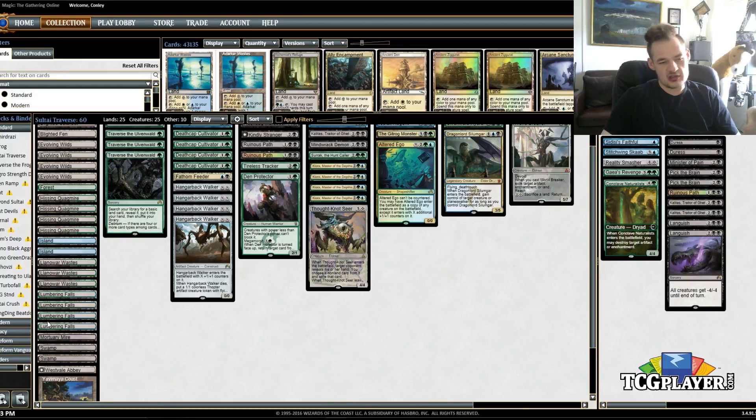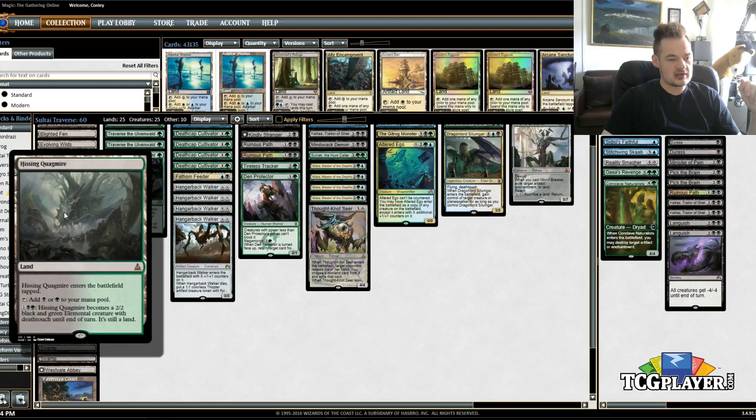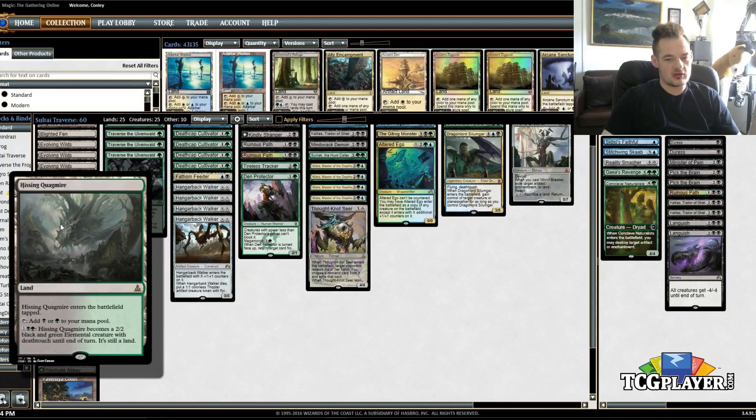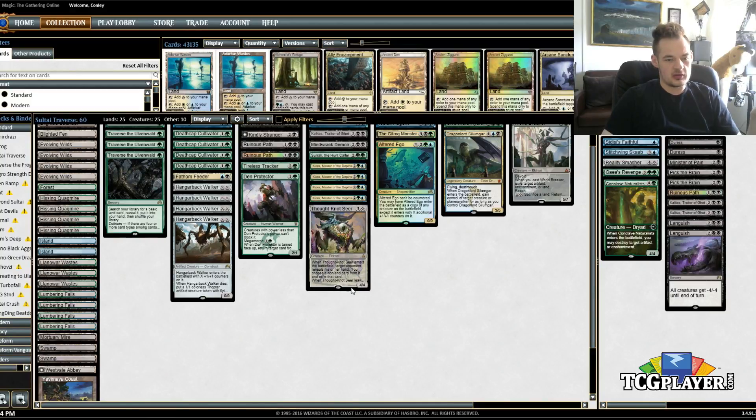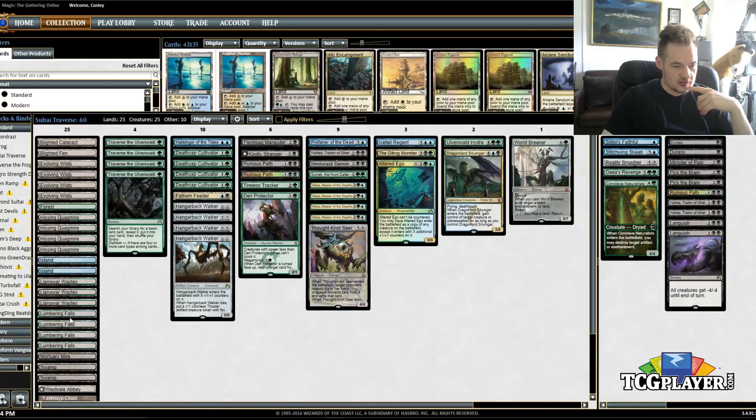We went up to 25 lands, partially because we lost Oath of Nissa, and partially because of more creature lands. Having eight of these in the deck does make me want to consider adding a Sylvan Advocate as a one-of at some point, just because being able to tutor that up and pump up all your creature lands plus two, plus two seems like something we might want. So that's something I'll pay attention to in today's games. We already had the Westvale Abbey — everything else is pretty normal in the lands.